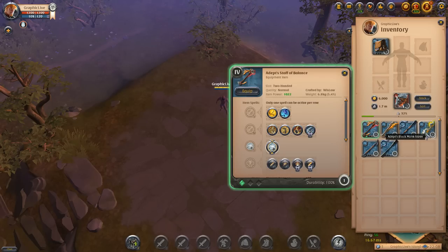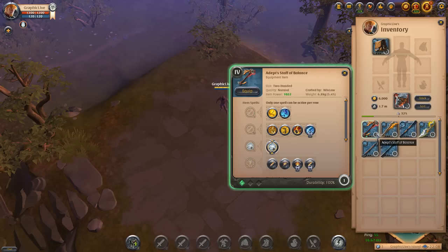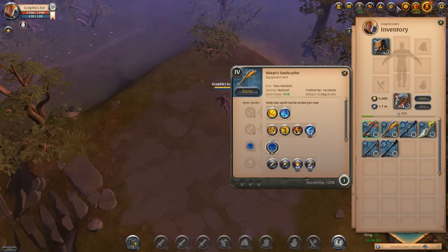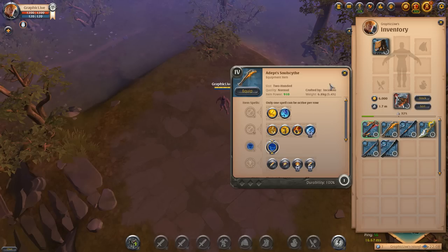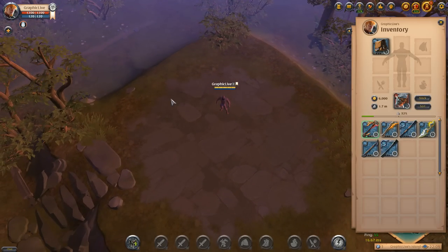All these staffs actually have a place, besides maybe the staff of balance and the black monk staff. If you guys have a place where you like to use those staffs, let me know — I'd love to hear where you use your unique quarterstaff. I definitely love the soul scythe the most right now because that tornado is just disgusting. Thanks for tuning in guys — you can add me in Albion Online on my new account, username Graphic Live. I'll add you back. Thanks for the Discord questions, YouTube comments, subscribing, and liking the videos. I'll see you guys next time!